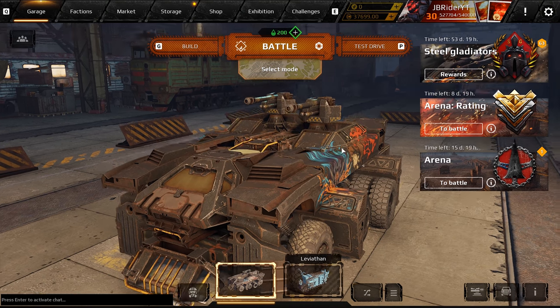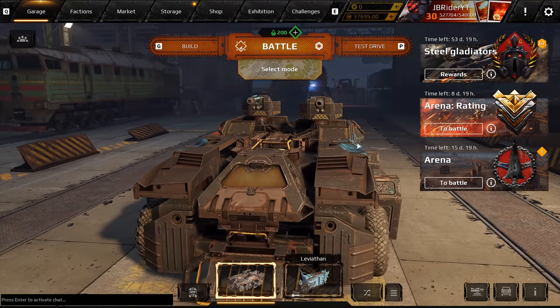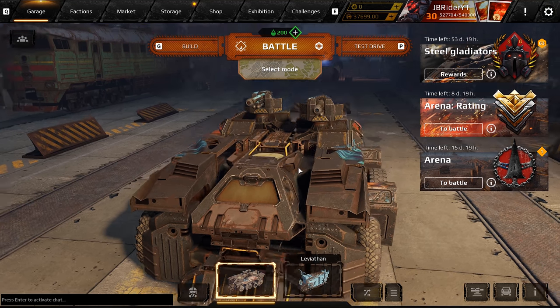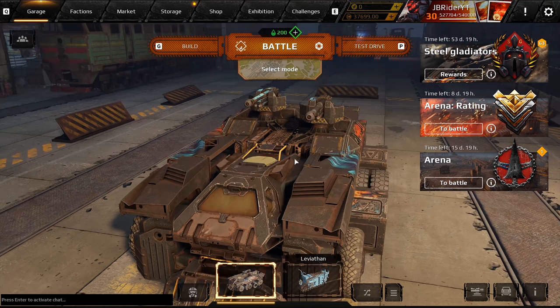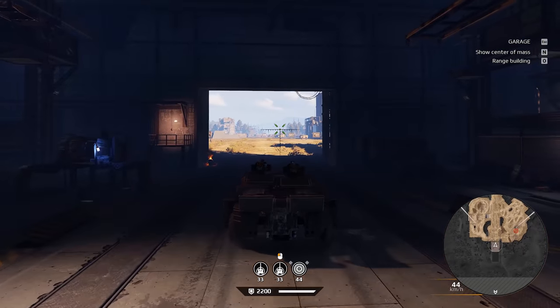Hey guys, Jebrady here. Welcome back to the channel, welcome back to Crossout. Hope you guys are doing well. Today we got another hard-on cabin video testing for you guys, and today we're checking out cannons. We got the Hulks to test out with the hard-on cabin reload module and a king mine layer. We got the Fat Man cannons and we got the Mammoth cannons. Let me show you guys how fast the Hulks can fire.